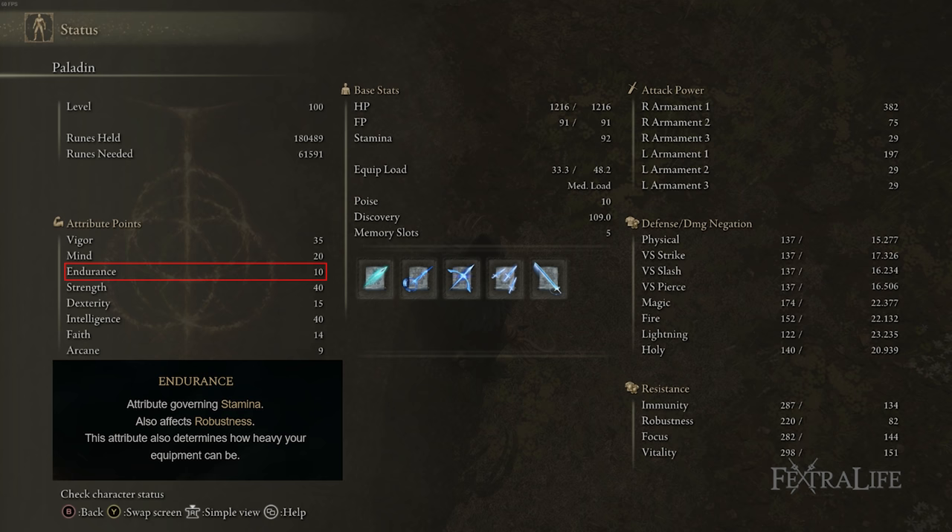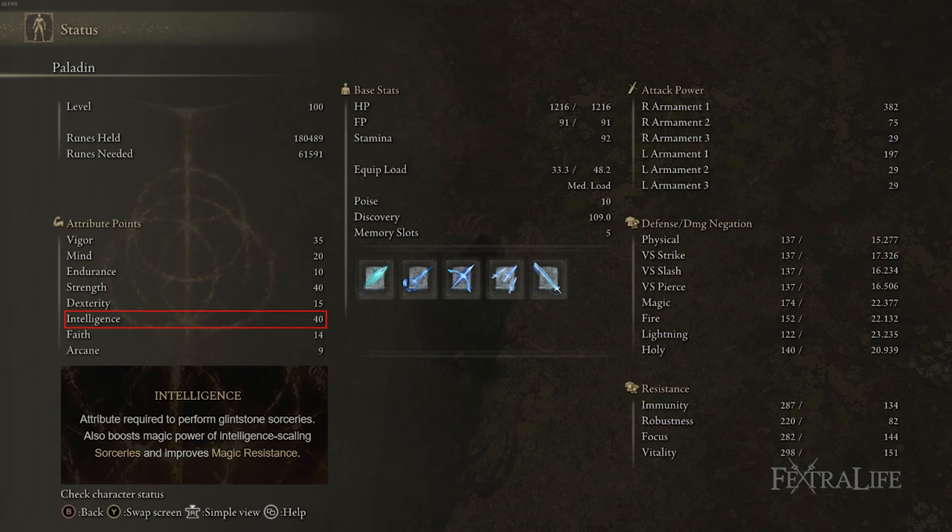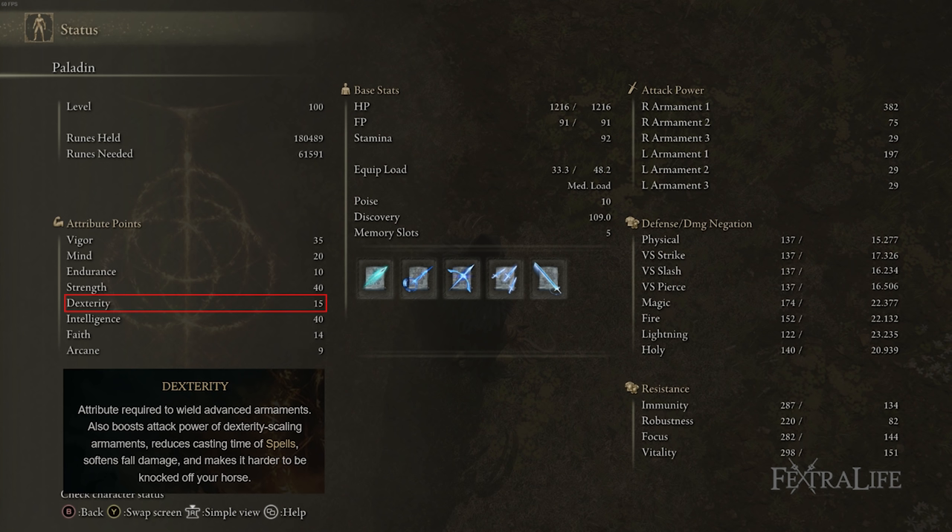40 Strength and 40 Intelligence are there to increase your damage with the Claws — both physical and magic damage. Intelligence increases magic damage and Strength increases physical damage, and they also increase the damage of your spells if you're casting them. 15 Dexterity is really only there to meet the requirements for the Claws, which will vary depending on which Claws you use. If you use either of the other two Claws, you'd pull points out of Strength down to just meeting its minimum requirement, and put those points into Dexterity and Intelligence instead.